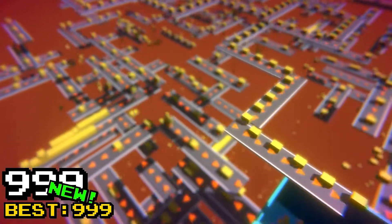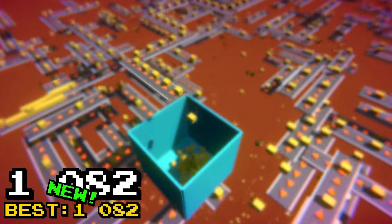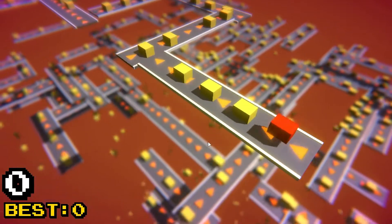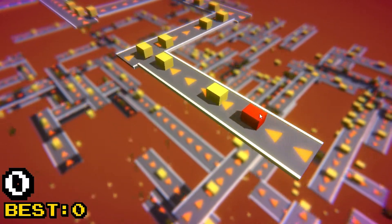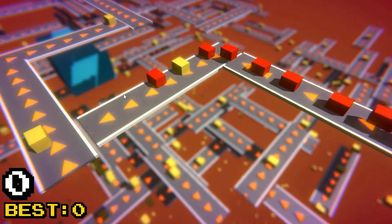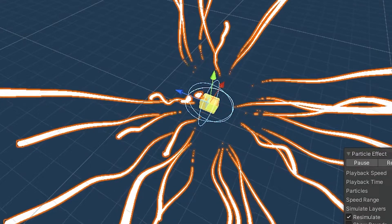It was finally time to add some gameplay elements. So I made it go faster over time, and added some red blocks that you can destroy by clicking on them. After quite a lot of balancing, the game was starting to look challenging enough. Let's open a particle system.